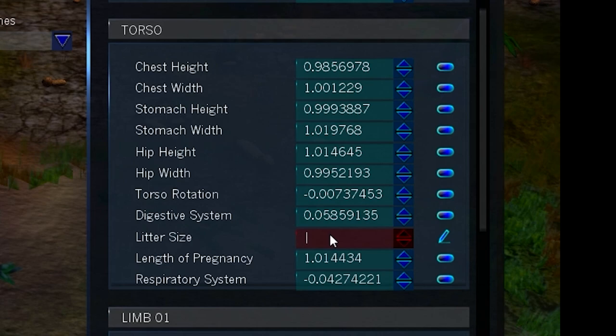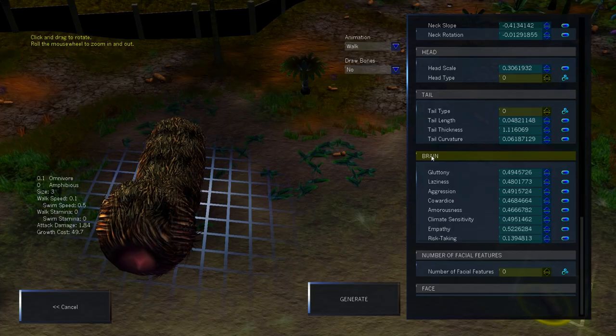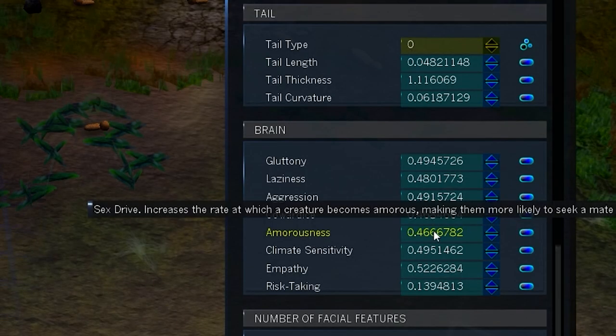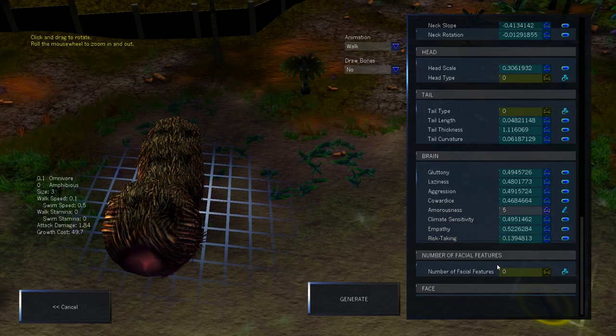Since I need to multiply at an alarming rate, we're going to put its litter size up to three. Then we're going to work on the ever-important brain. We're going to turn amorousness wayyy up — five seems like a reasonable number. Hairy sausage, go to work.